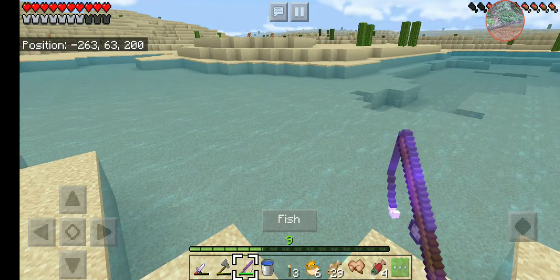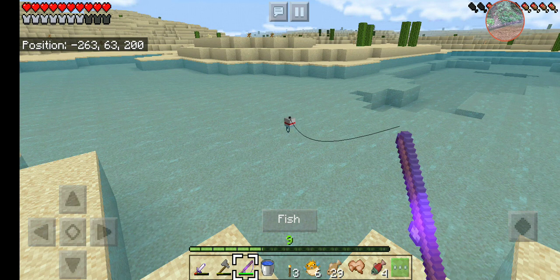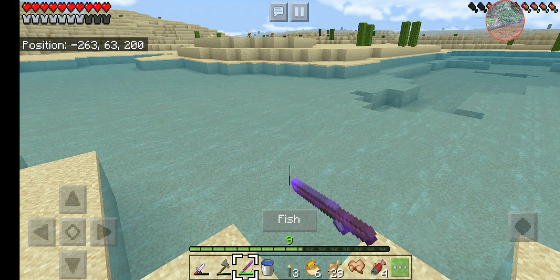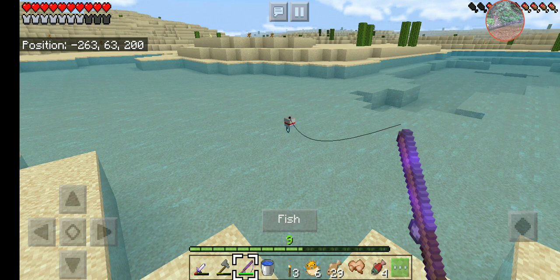If you didn't know, a Fortune 3 Shovel lets you get Flint super easily. And if you have a Chicken Farm, that can make life a lot easier as well. So that's why I consider Mending the perfect choice, but for some people they prefer Infinity.